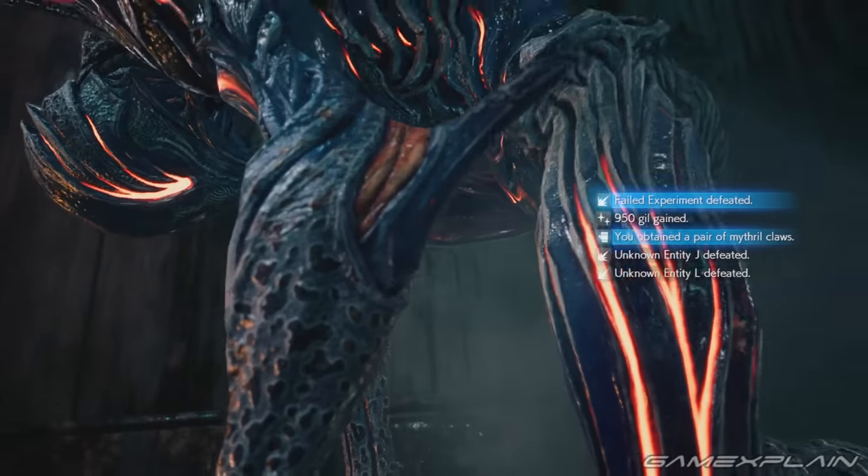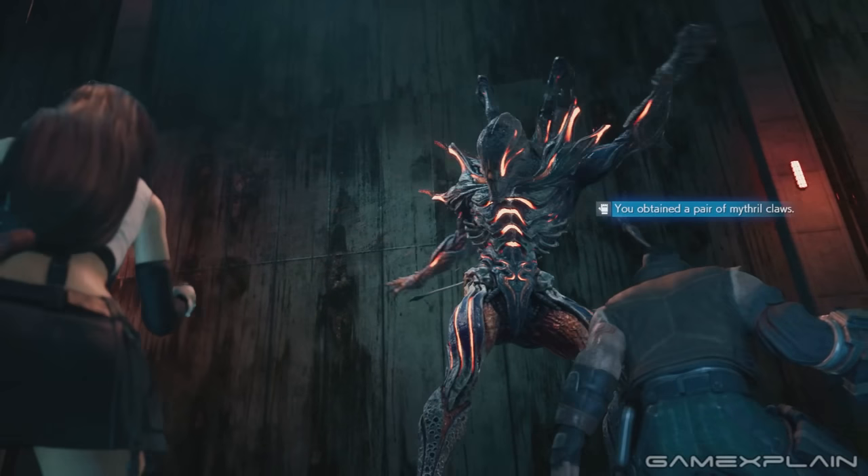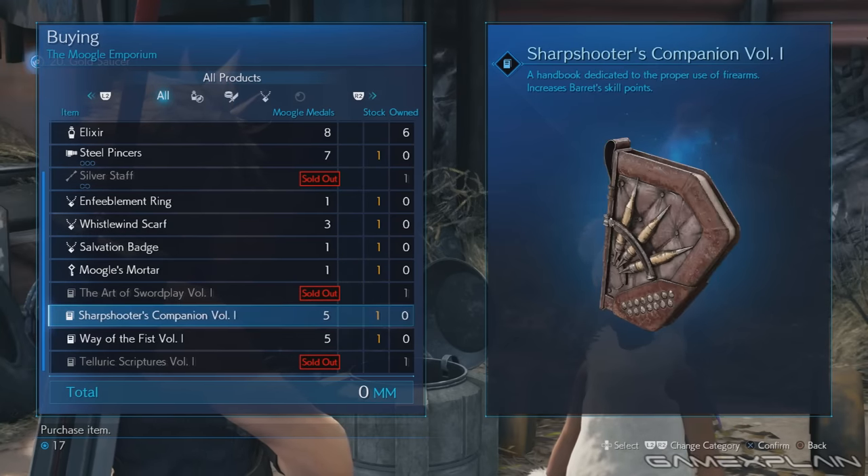Tifa's next weapon can't be missed as it's a reward for defeating the failed experiment boss near the end of Chapter 13.